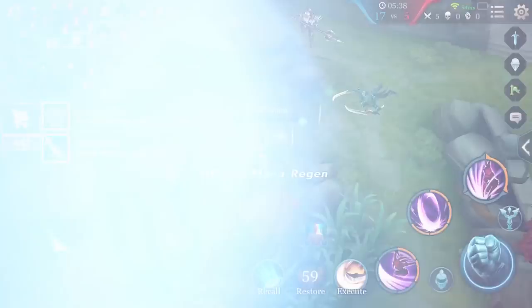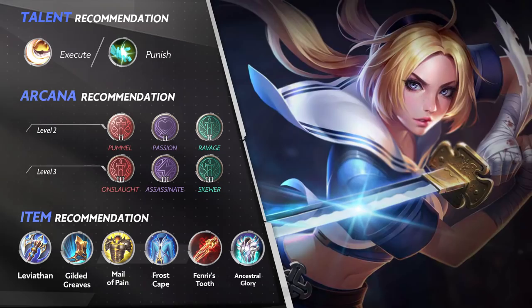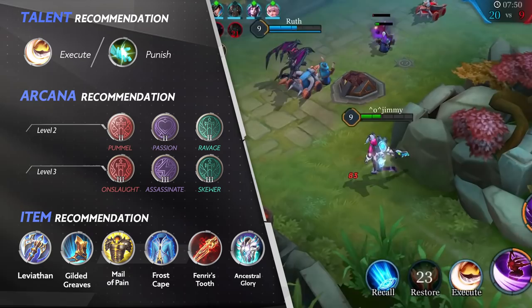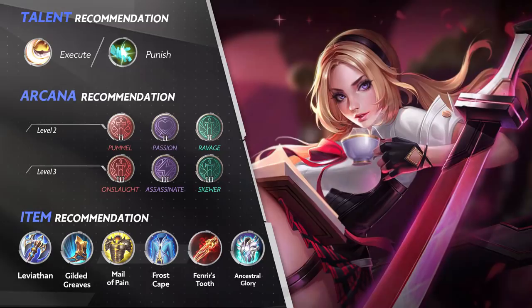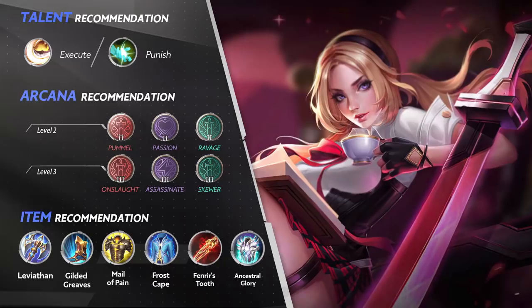For talents, newer players should use Execute. As Butterfly is an assassin, her job is to finish off enemies as quickly as possible. Execute can be used to take off a chunk of life, allowing her to quickly finish off the target and trigger her passive. Advanced players should use Punish, which is useful regardless of her initial position. For level 2 Arcana, get Pummel, Passion or Alacrity, and Ravage. For level 3 Arcana, get Onslaught, Assassinate, and Skewer.